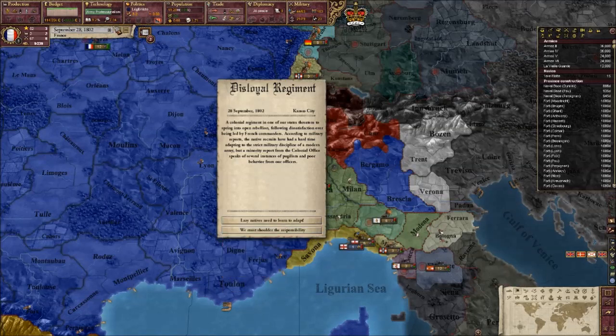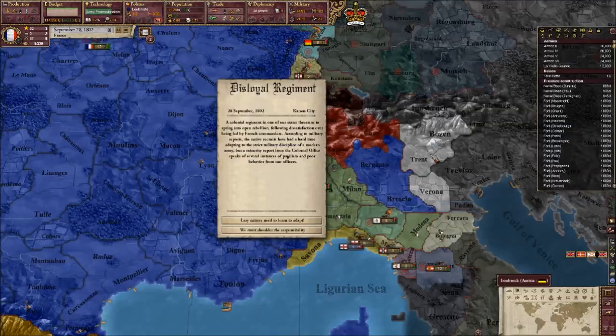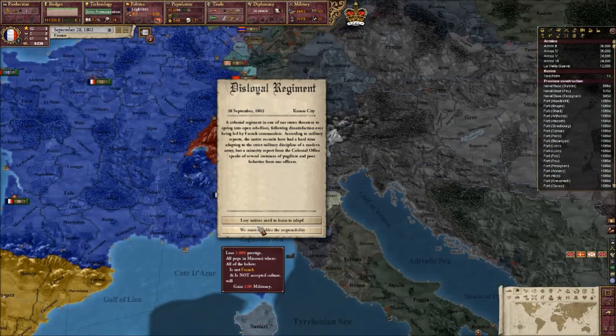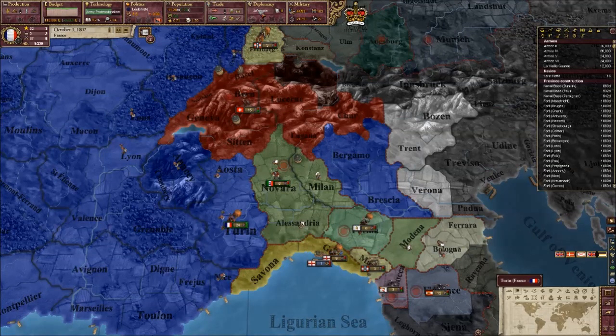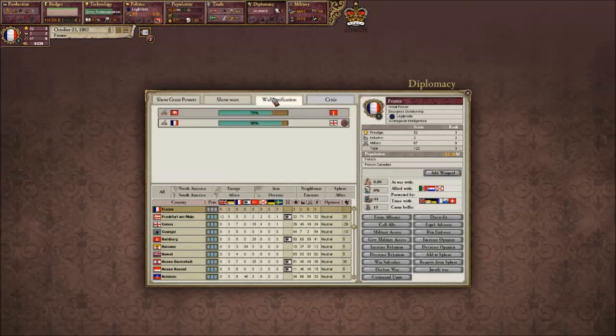Suppression points... rebel factions. Yeah, we control quite a lot of nations around here, so they're going to be wanting to rebel at some point. I won't let them - I shall cut them down as soon as possible.